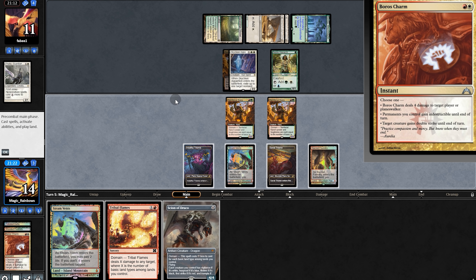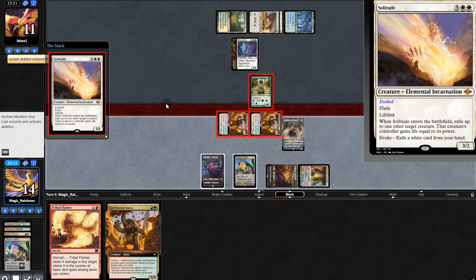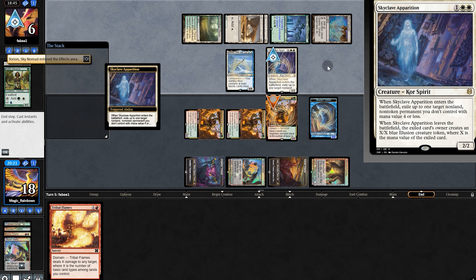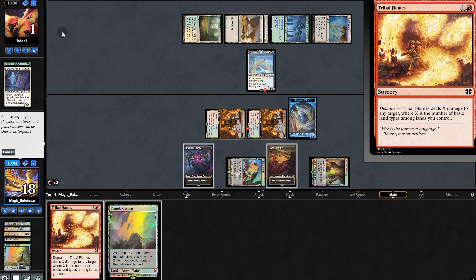Boreon's turn for four. Play Scion. The only thing I have to watch out for is Solitude. We swing — they do have Solitude. We lose our Scion and they go to six. Play another Kavu. Opponent plays Ghost Quarter, plays Boreon flickering Skyclave. Unfortunately for our opponent — mega spank. They block and go to one, and then Tribal Flames. Going to game two.